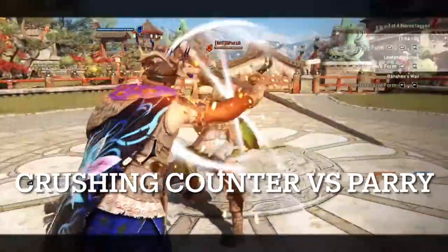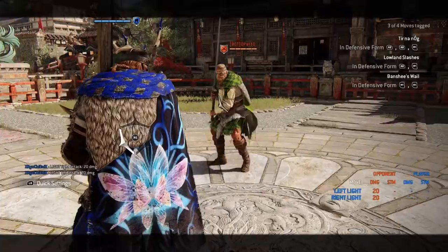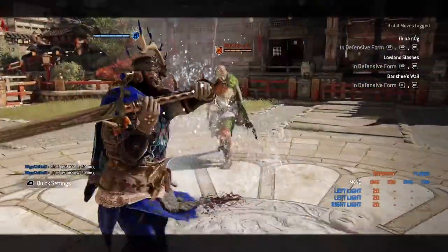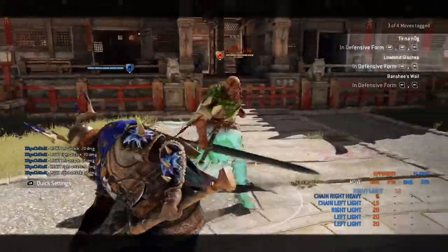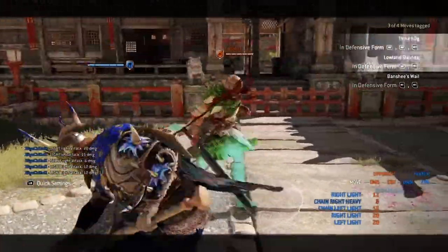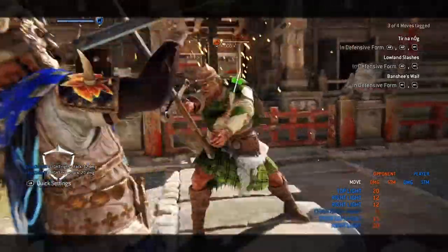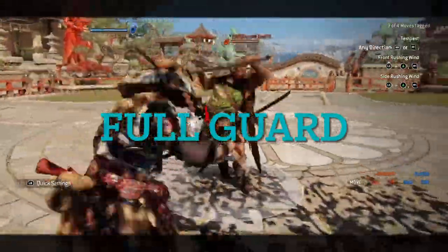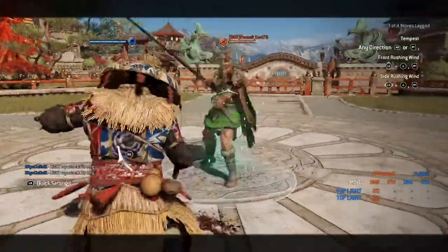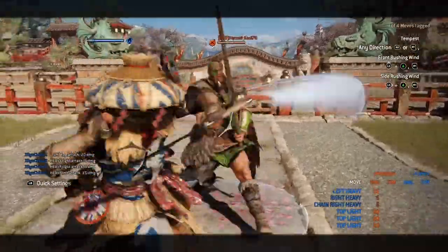Now the juicy stuff — crushing counter versus a parry. Notice the damage numbers in the bottom corner: crushing counter does more damage, but it is a lot riskier because if I set it up and you catch me doing it, you get a free light. You have to know when to use certain things — we'll go more into that in part two. You can also full guard, which is more advanced because if they catch you, you're going to eat a big punish — no ifs, ands, or buts about it.